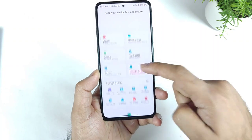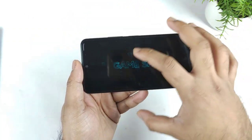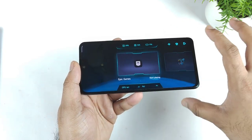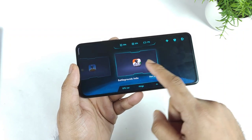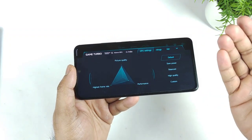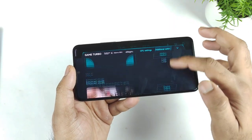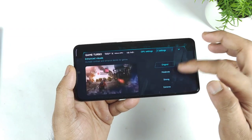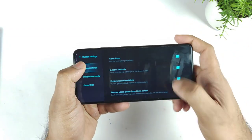Going to the Game Turbo through the Security application, there's not much that has changed regarding the animation — no change in the animation. You can see all the games listed here. The options in the settings also did not change much overall, and the interface looks pretty much the same with no huge differences.